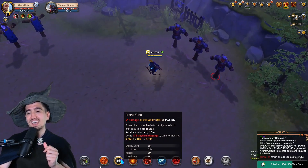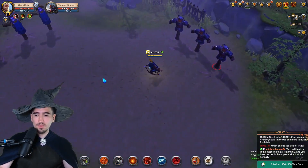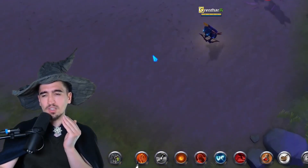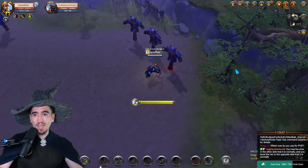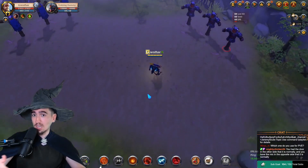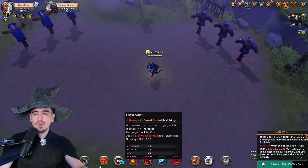The W slows the enemies you hit and deals 137 damage. The slow is the main reason you want to use this. The priority goes: getaway first, then the slow, and last the damage. You don't want to wait for the enemy to be nearby and then use this — you want to use it to gain distance straight away. Don't waste it, but don't wait for your enemy to get close either.